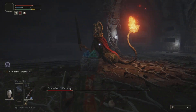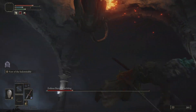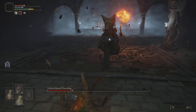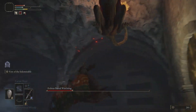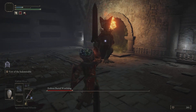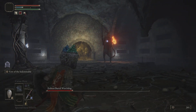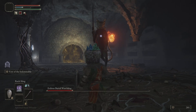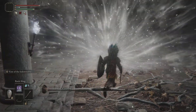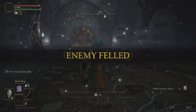Without further ado, let's get into this video. The first boss is the Erdtree Burial Watchdog — it actually looks like a cat rather than a watchdog, which was interesting. This boss has very stiff movements so it was kind of weird and creepy, but cool. We defeated the first boss, so on to the second.